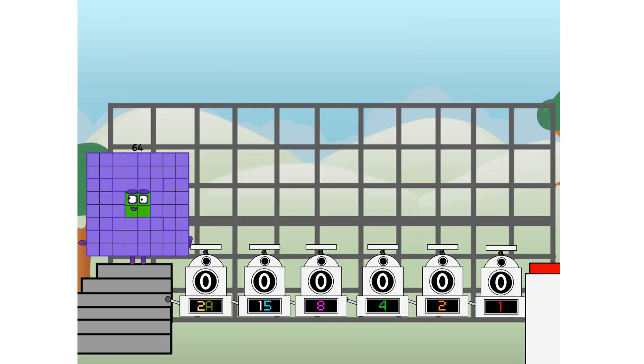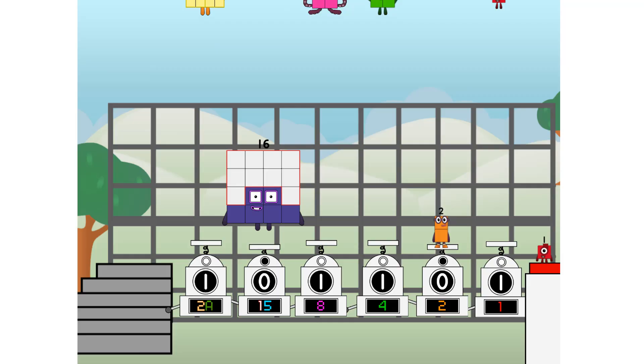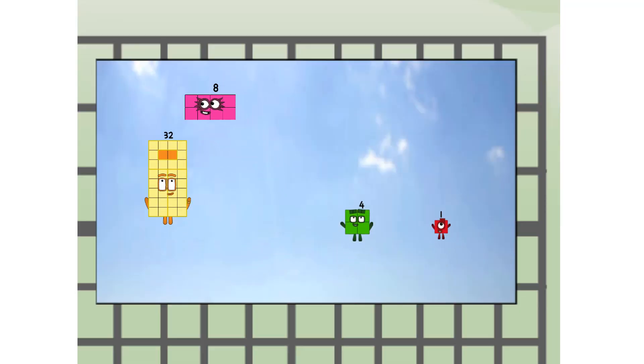Using the power of doubles to send any number flying. First, I split in two: 32, and 16, and 8, and 4, and 2, and 1, and one more to press the big red button. Then you choose who's going up: one of me, and none of me, and one of me, and one of me, and none of me, and one of me. And fire! 45 — way up high. Amazing.